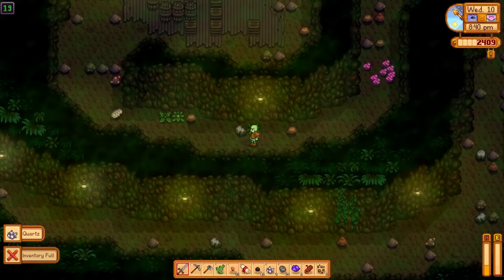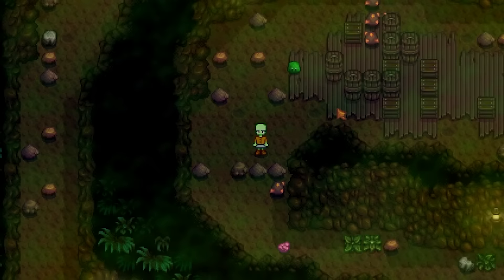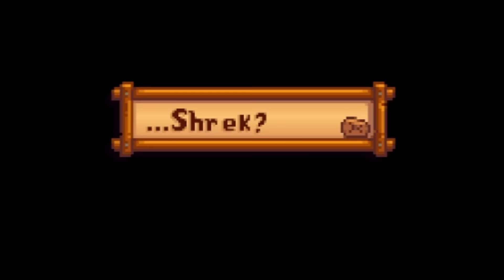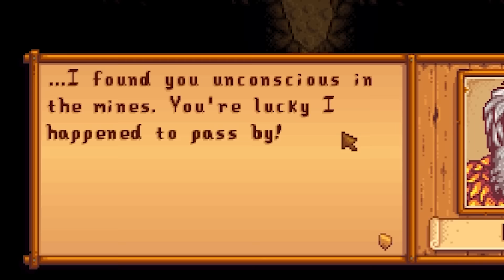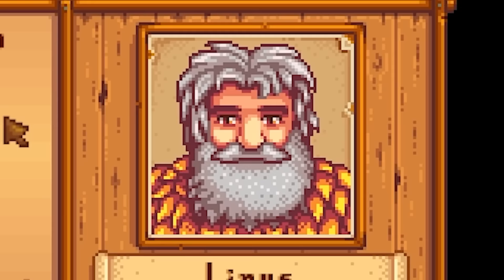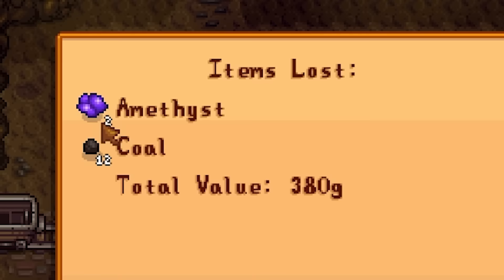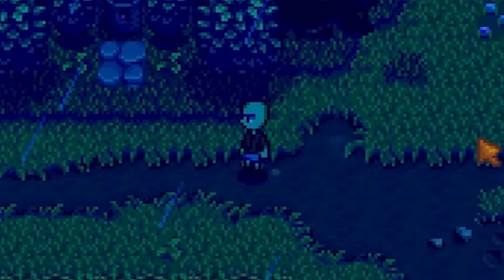Poor Farquaad — Shrek had plot armor the whole time. There's another invasive species coming after me. They're coming — oh lord, they're coming. No, stop, leave Shrek alone! No, my lifelong hero is dead! Then: 'Shrek, wake up — I found you unconscious in the mines, you're lucky I happened to pass by.' Like, I was down there fighting for my life and Linus was just passing by. Plus, if you look at him, he looks like Shrek in human form — even the clothes.